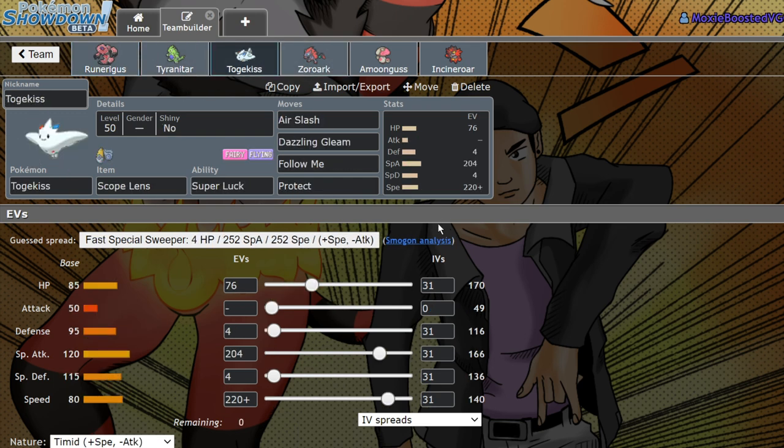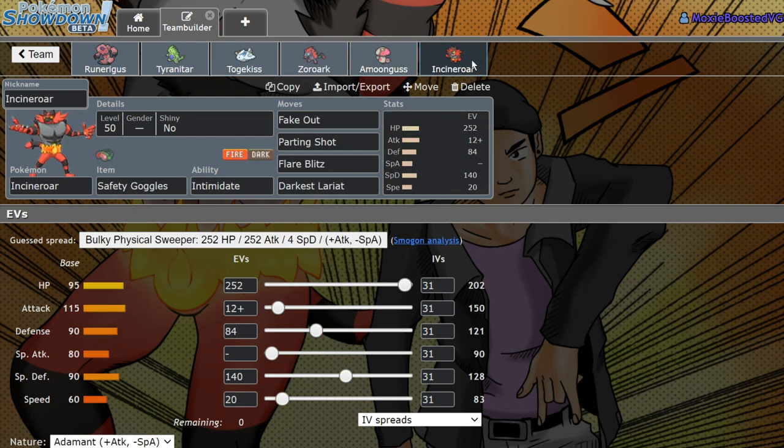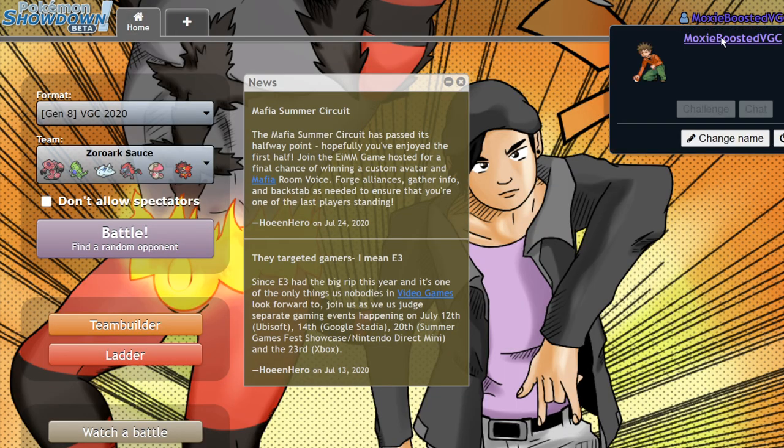We have the Scope Lens Toxicroak, generally speedy and bulky. Coba Berry Amoonguss, and Safety Goggles Cinderace. But yeah, let's go ahead and get into it. This team has actually been doing pretty well for me.